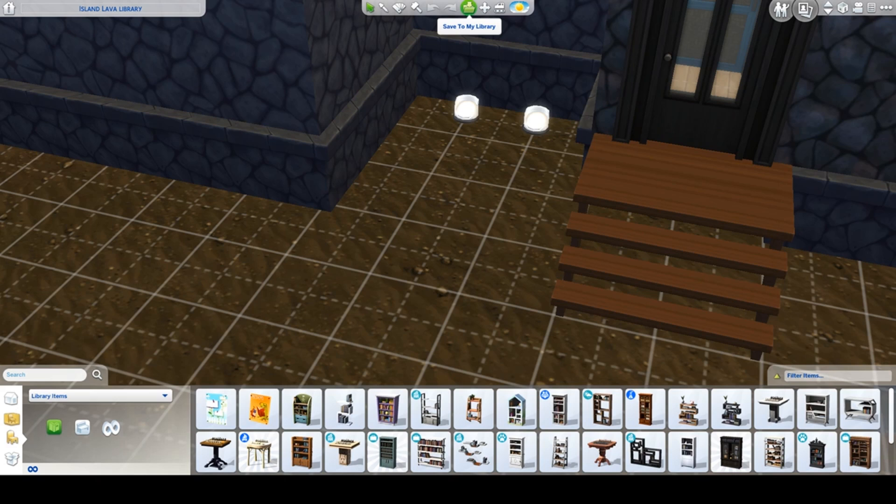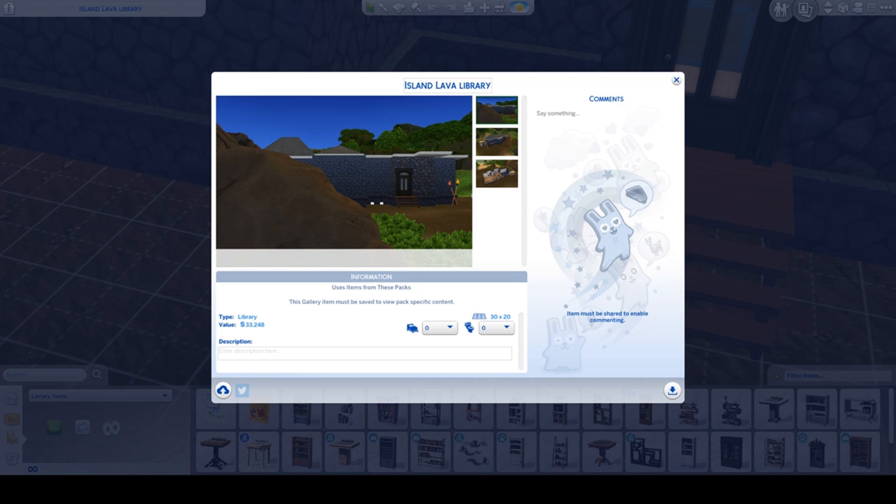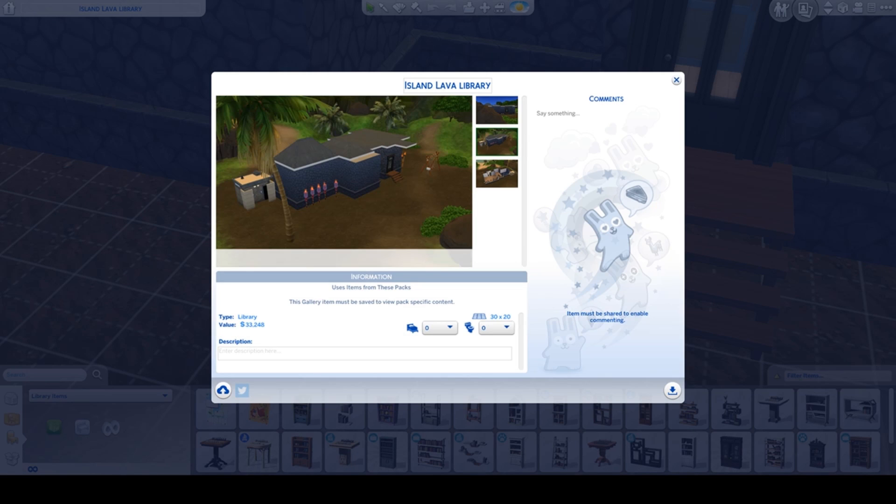This library has no lot traits. I thought about a couple but I decided against it. And you see there is a big rock or volcano in front of the library. From the picture the stone looks very gray to me. But here is the first picture, here is the second picture, so you get a better look at the outdoor bathroom, the palm tree, and the roof.